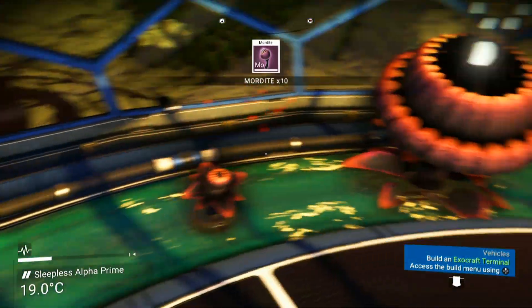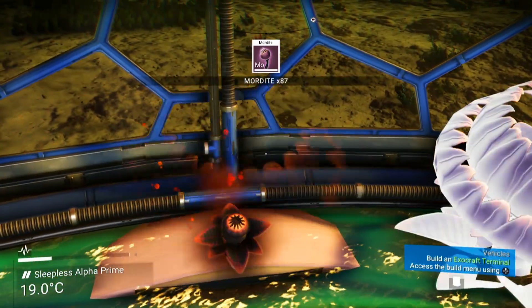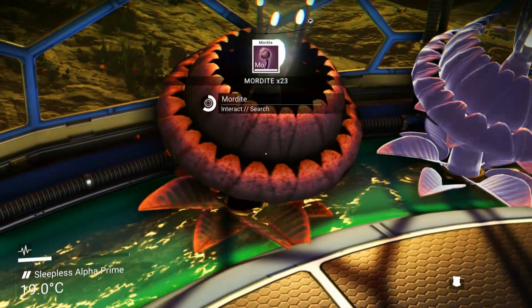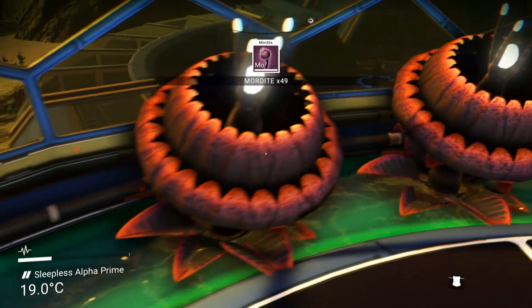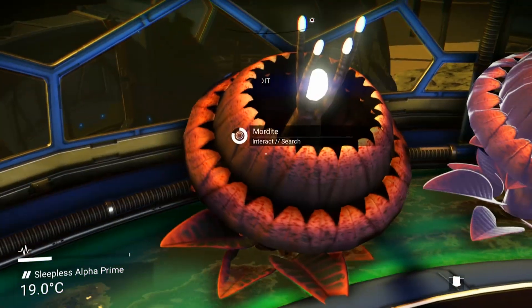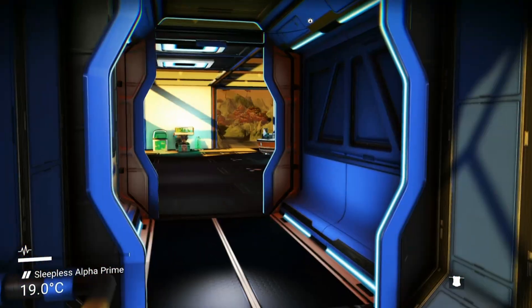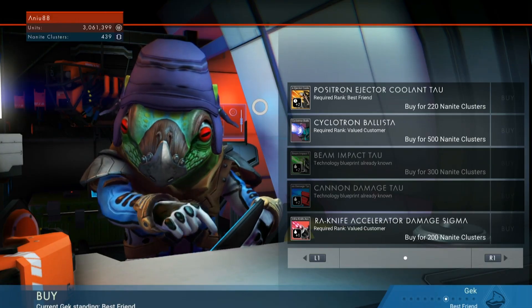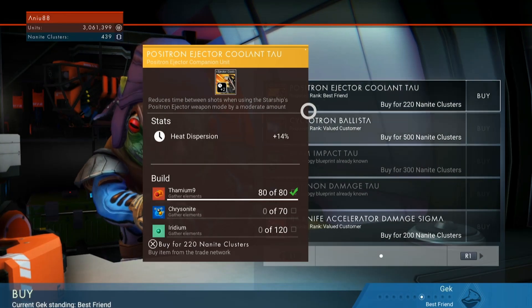My first step is to go up to the space station because that way I can launch without using any fuel, and I can sell all this lubricant that I'm going to make from all this Mordite and make some more money. I may actually grab my Nanite clusters as well just to see if I can buy anything. I think everything's too expensive for what I have, but I'm not sure. Alright, so here I am at the station. I already unloaded my lubricant at the Trade Network and got some credits.